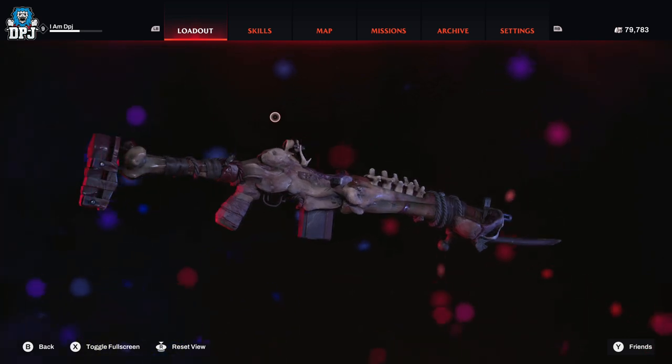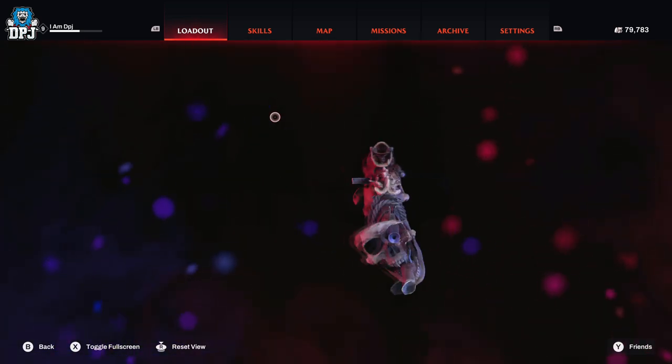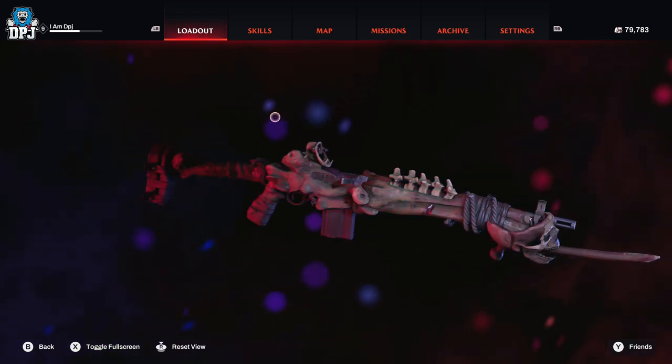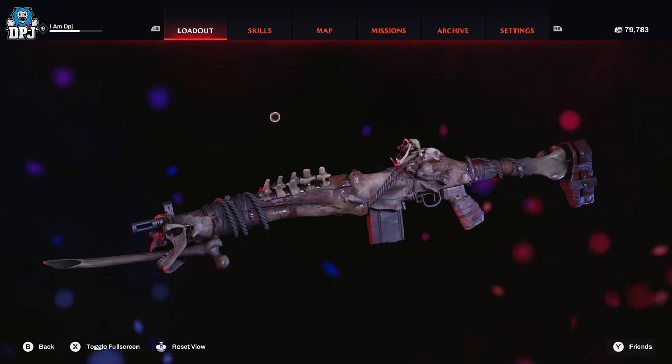Ok so some of these will require you to have lockpicks and rewire kits. These can be bought from the lost and found vendor within the fire station, or obviously be looted out and about.